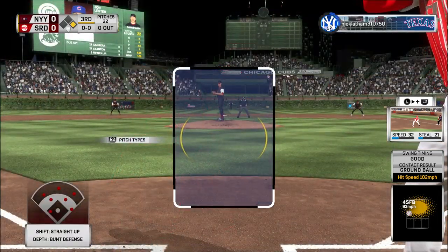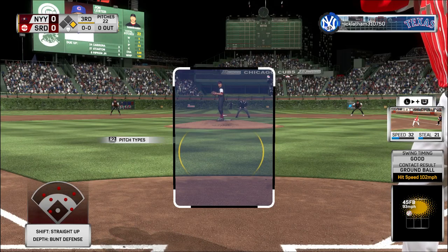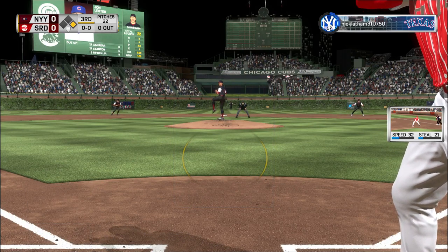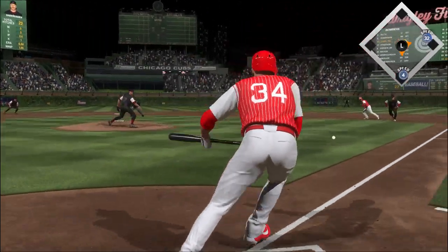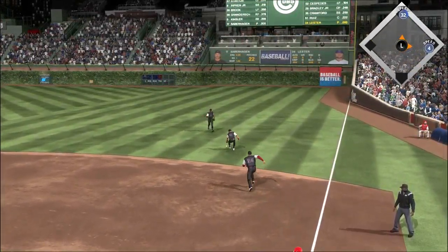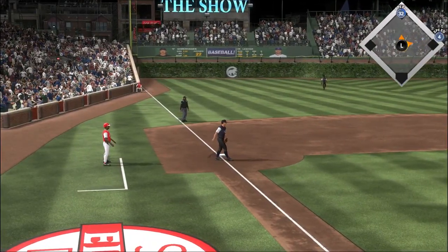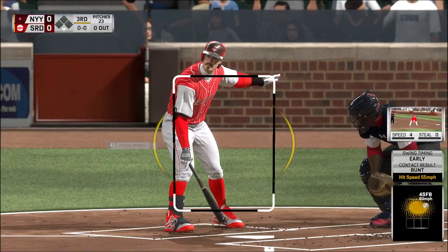The pitcher, John Lester, steps up to the plate in a sacrifice situation. He'll try to bunt his way on as he gets this one down, and that'll make it first and second now on a costly play there.